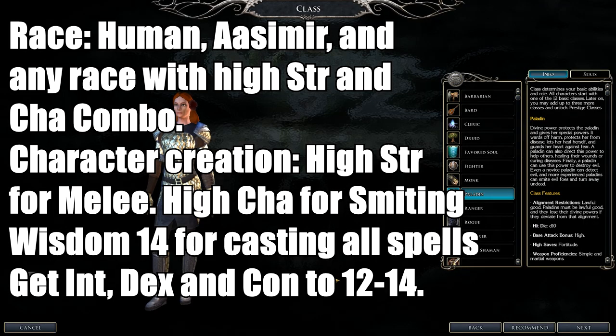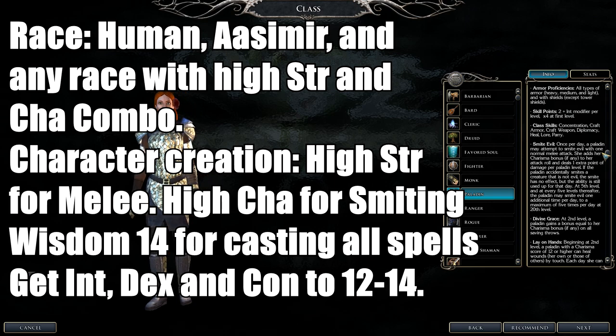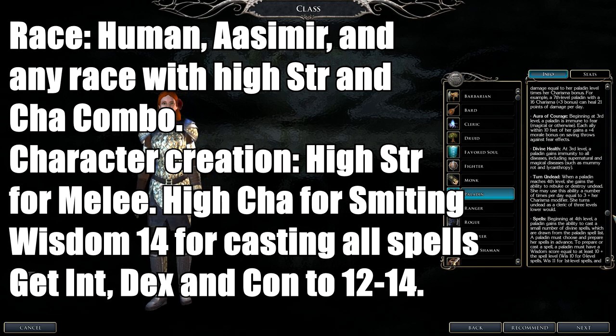Next up is the Paladin class. They are frontline fighters who can wear all armor types except tower shields (unless you take that feat). They use simple and martial weapons and have 1d10 hit dice. They are restricted to Lawful Good alignment. Their spellcasting is Wisdom-based up to level 4 spells, so put Wisdom at 14 if going for that. They get Lay on Hands to heal or damage undead.